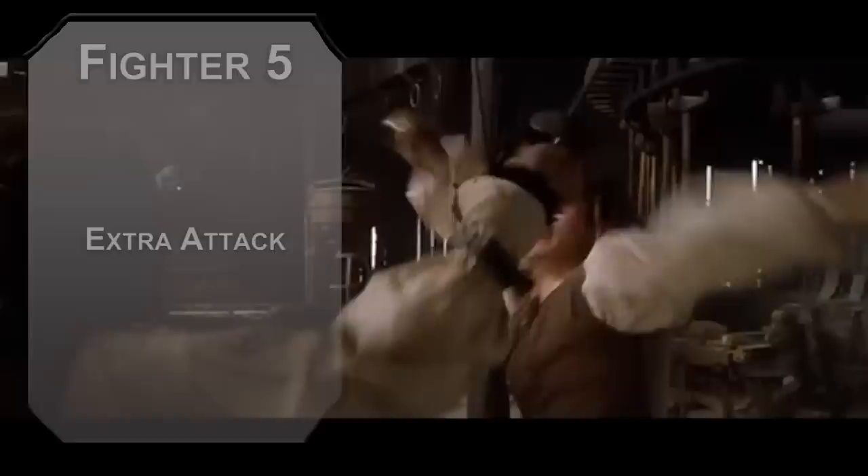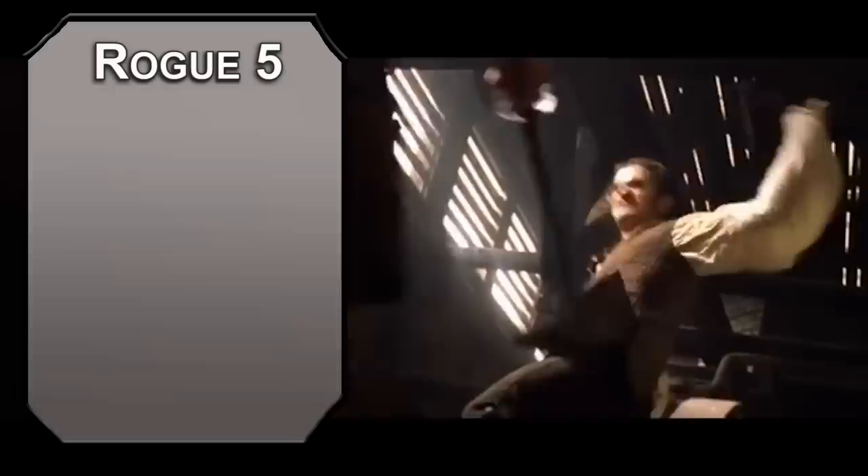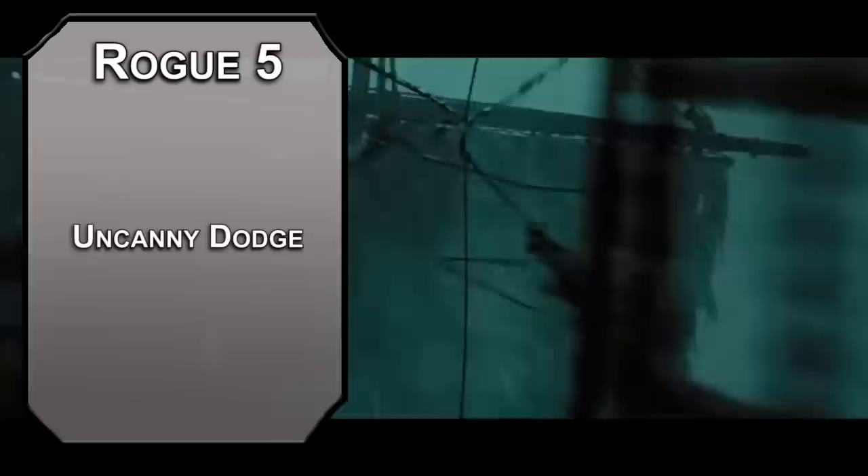Back over to rogue now. Fourth level rogues get an ability score improvement — bump that dexterity up for better swashbuckling, with the understanding that this isn't literal swashbuckling because you don't have a buckler. Fifth level rogues get uncanny dodge, letting you use a reaction to halve damage from an attack you can see, so tumble and swerve out of any major damage. Your sneak attack also increases to 3d6.